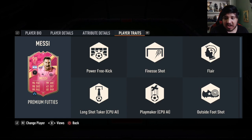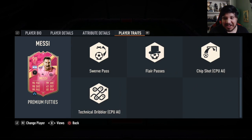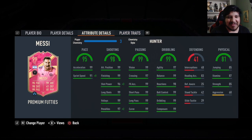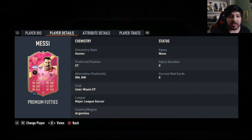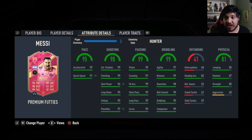Power free kick, finesse, flare, outside foot, swerve passes, flare passes — he has so many traits, that's very very nice. He will most probably be extinct the entire week. I did get him in the draft, that's why he looks like this with no number of owners or bought-for — but it's still nice.